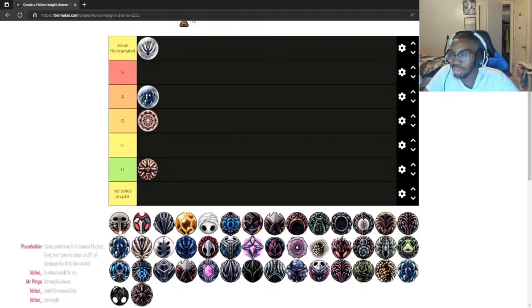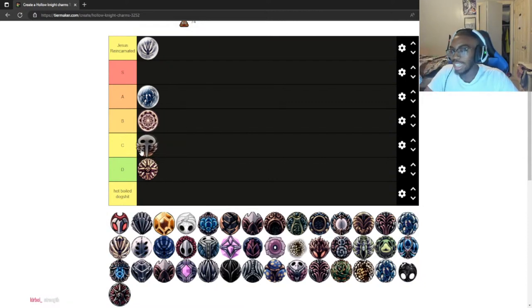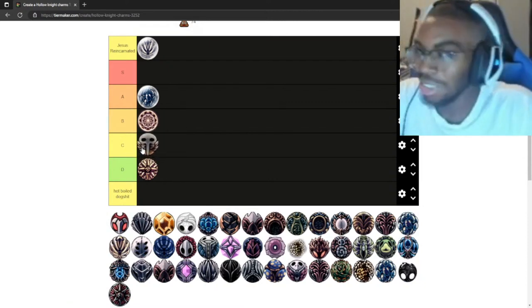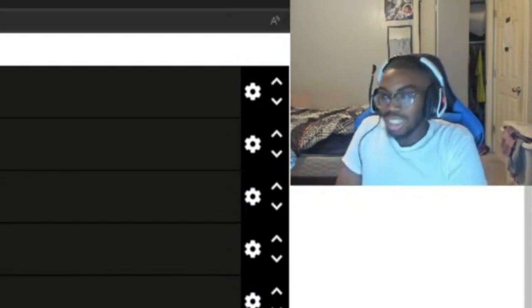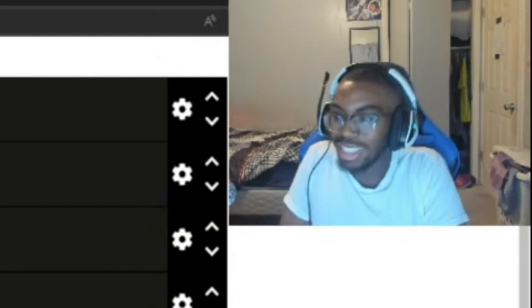Glowing Womb — I never use this. It's okay for attack, I guess. I'll put it in C tier. It takes away your soul, it doesn't do that much damage. It's okay, I guess. Mid charm, average.